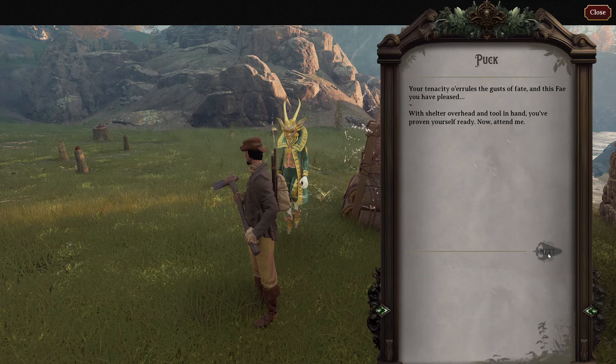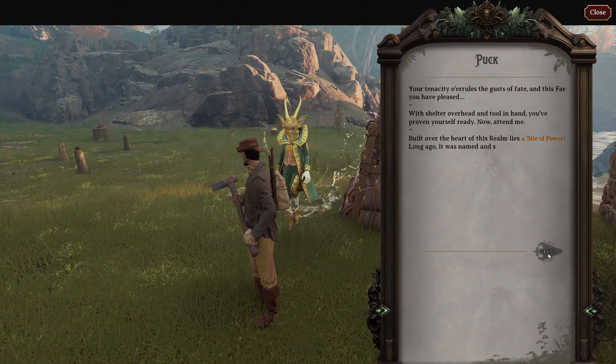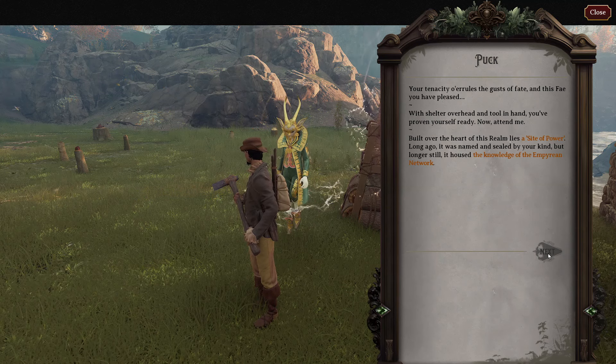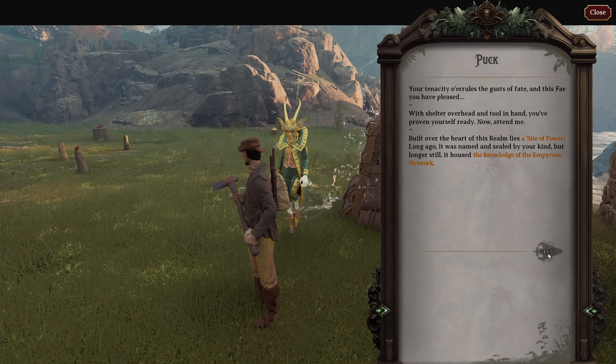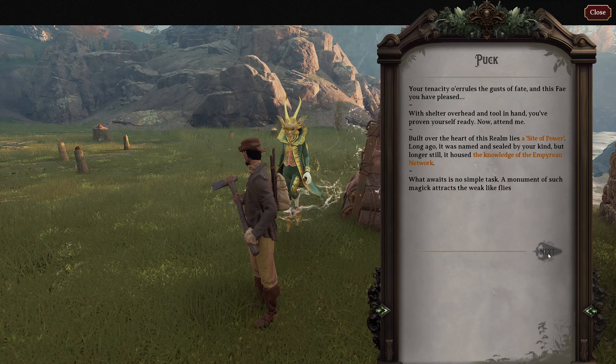'With shelter overhead and tool in hand, you've proven yourself ready. Now attend me. Built over the heart of this realm lies a site of power. Long ago it was named and sealed by your kind. But longer still, it housed the knowledge of the Empyrean Network.'